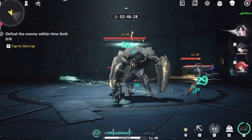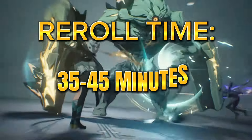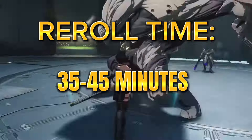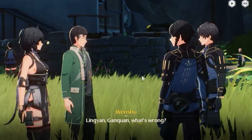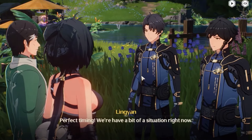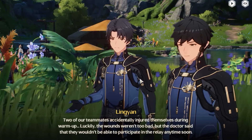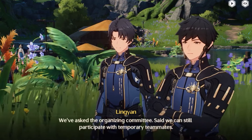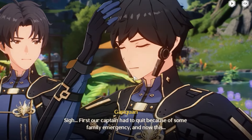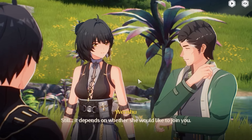The main factor in re-rolling is how much time it takes. It takes around 35 to 45 minutes to finish the tutorial and reach the exact moment you can start pulling. You will have to do the prologue act as a tutorial in Wuthering Waves, but it's pretty simple — just follow the main quest. Be sure not to get sidetracked with exploration or other quests. You can always come back to it; focus the main path first if you want to re-roll as fast as possible.